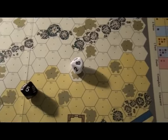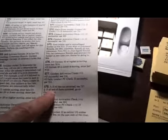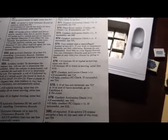We roll and get a 13. Random event 13 is paragraph 578. We look up paragraph 578, which says: if S2 has not occurred, go to C737. S2 has not occurred, so let's look at 737.